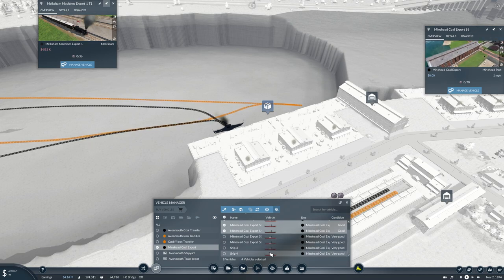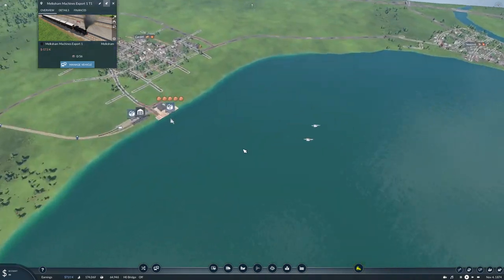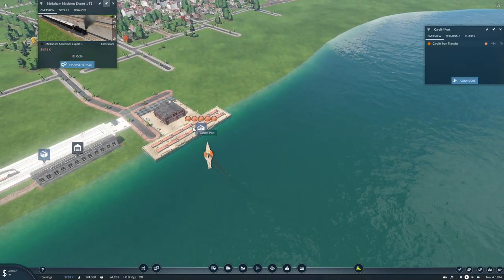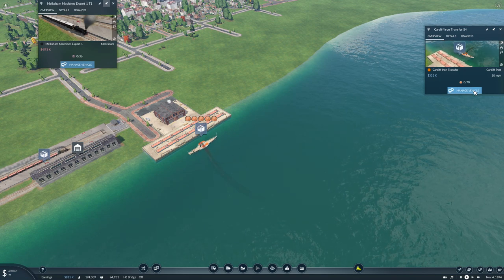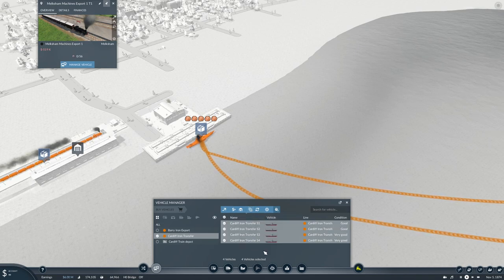Six, seven, eight - we're in the industrial era! So we're going to have lots of ships going backwards and forwards. We probably want more on there as well. I could double those as well so I'll probably triple the other ones. Let's copy those - why not, let's get loads of ships running. Five, six, seven, eight.